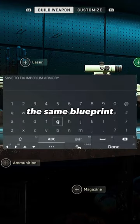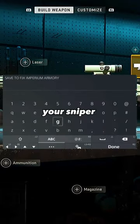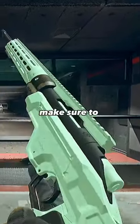Save it as the same blueprint, then put on any optic and save it as a blueprint again. Your sniper will now have iron sights — make sure to follow for more.